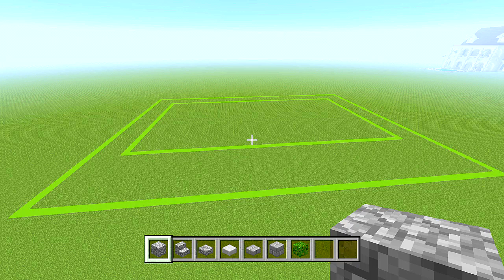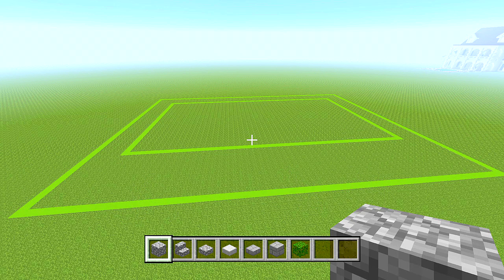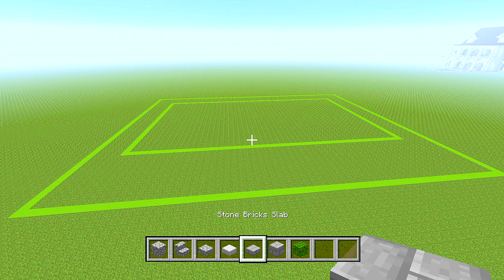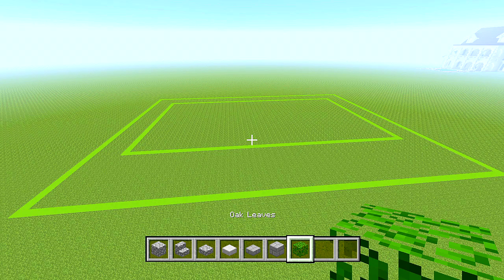We're going to start by doing the foundation around the building first. If you don't want to do this part, I'll have a timestamp on the screen you can skip to when I start doing the building itself. The blocks you're going to need for the foundation are cobblestone, cobblestone stairs, cobblestone slabs, stone slabs, stone brick slabs, stone bricks, and oak leaves.